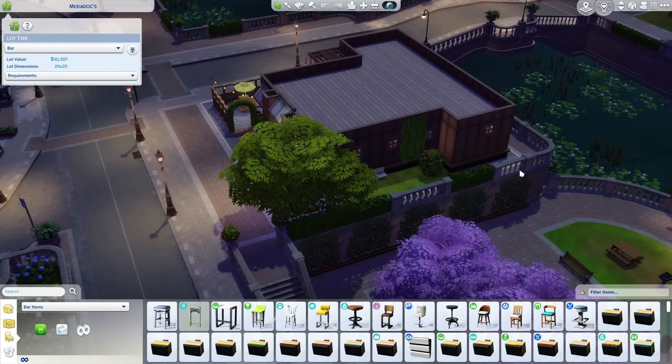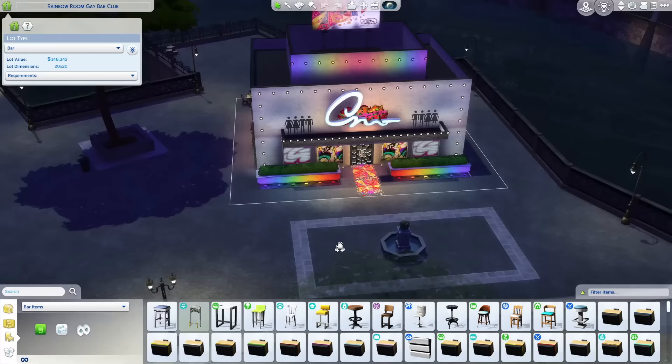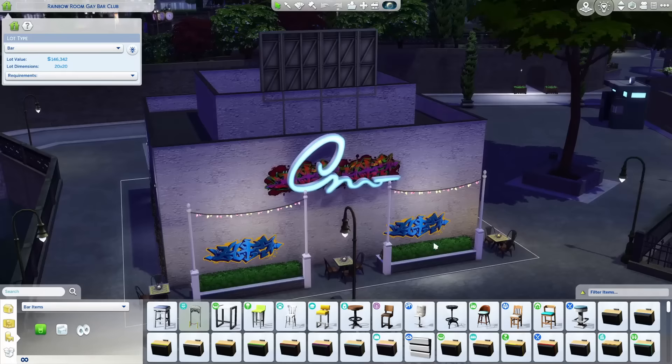I'm going to show you two other bars that I absolutely love because you need your Sims to go to the bars. Bars, nightlife — you have to have good bars in your game for your Sims to have a nice drink, unwind, have fun with their friends, and dance the night away.